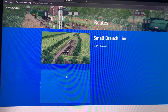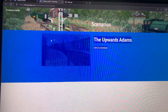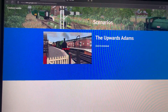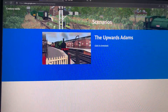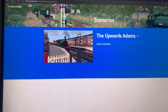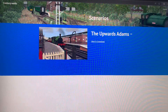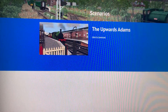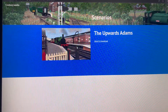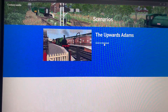There's one route there with a little photo of it that I made. The scenarios section has 'Upwards Adams' for the Bluebell Railway - it's a scenario driving the Adams Radial Tank from Sheffield Park to East Grinstead, passing at least one or two trains along the way. The requirements folder hasn't got all the requirements listed yet, but I will update it.